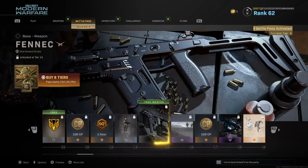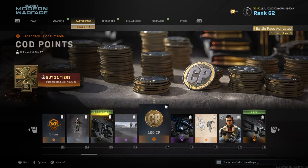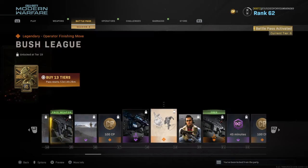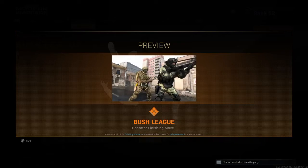A new weapon — you can get it for free if you don't have the battle pass. A calling card, COD points, a blueprint, and another blueprint. Let's see what this is.